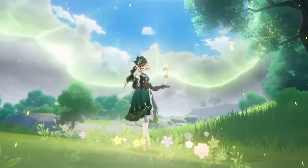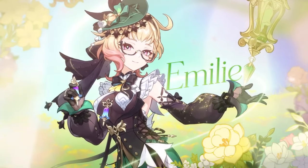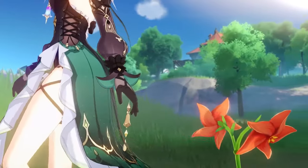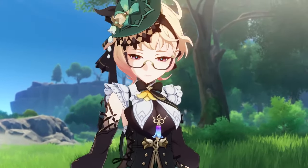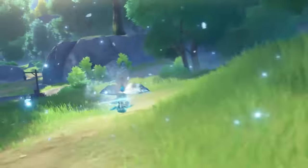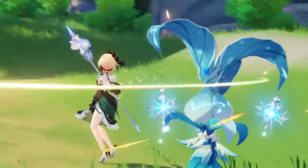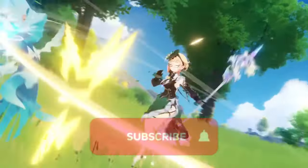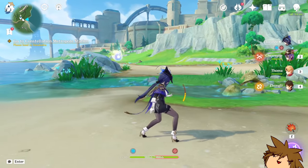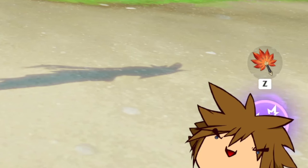Emily, which is going to be in the banners very, very soon, is actually a character that deals sub-DPS Dendro damage. The only part that comes into play from burning is that Emily buffs herself from burning. Basically, what that means is that once the burning reaction has initiated, the Dendro damage she does with her Lumidos case increases — that's because of her passive talent. Pretty much that's it.